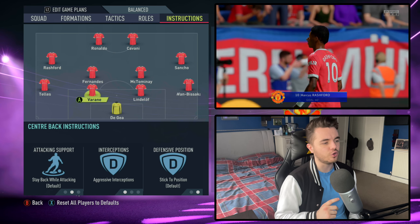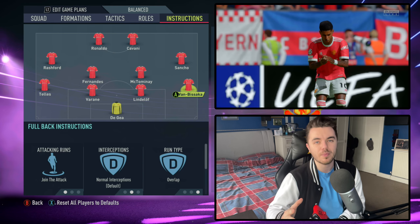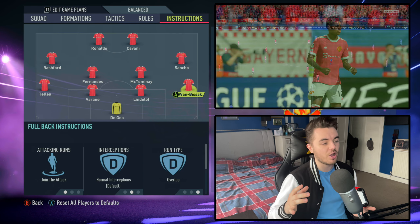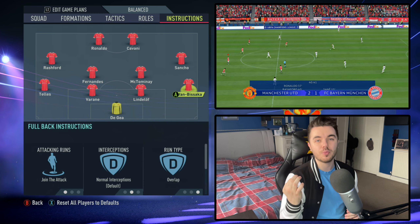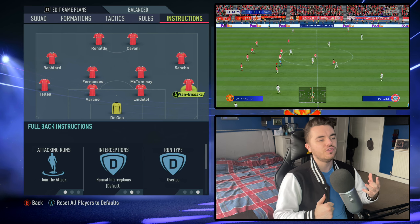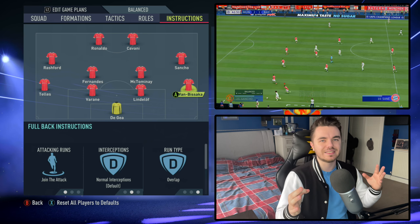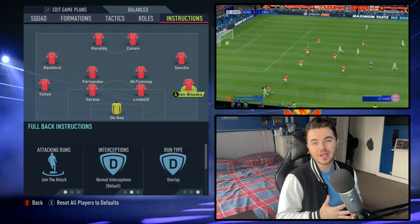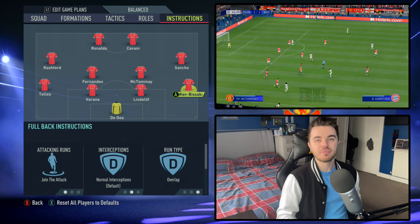On to the two full-backs — two different instructions. With the right-back, Gary Neville — replicated by Wan-Bissaka — we've got him on join the attack/overlap. He was an energetic full-back who liked to get up and down the pitch and put crosses into the box. Wan-Bissaka is not quite as attacking, but does have the traits to do it should you wish, so he suits that role quite well.